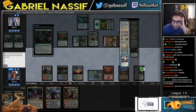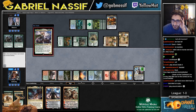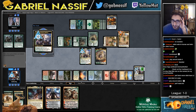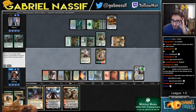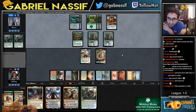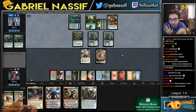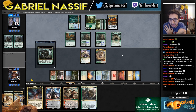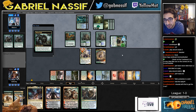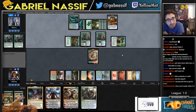You could just get another — that's better. Hold — I guess I can Bring to Light for Verdict even if they draw a 1/1. Looks like they flooded a bit. Wicked Wolf — Wicked Wolf's big draw for them. That's a good card. Can kill it at five.